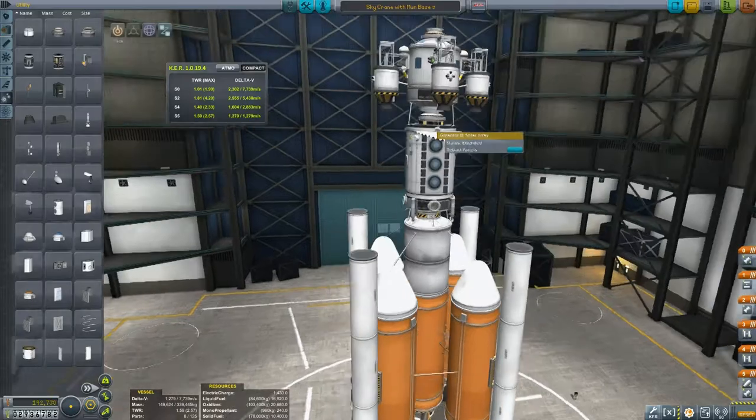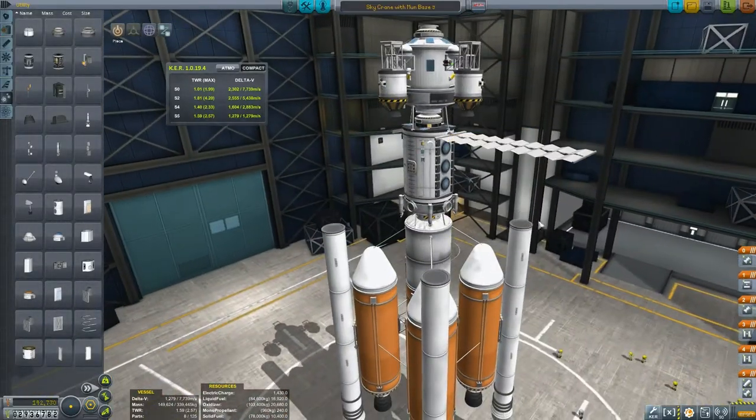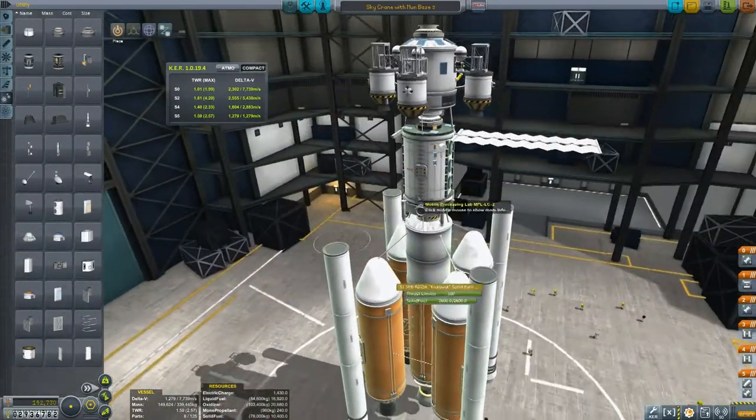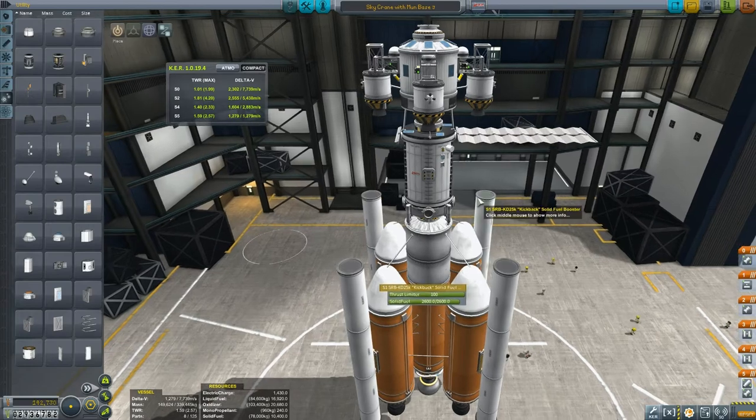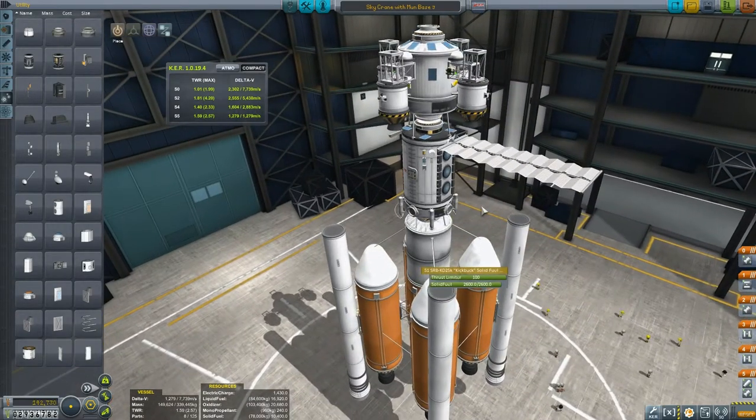They look pretty cool - that looks really neat. And that's the third and final part in the construction of our base. All we have to do is land them all and put them together. I'm not going to show you me landing them all, but I will show you some of me landing some of them, and I'll show you some of the construction as well. Hopefully you're going to enjoy it.